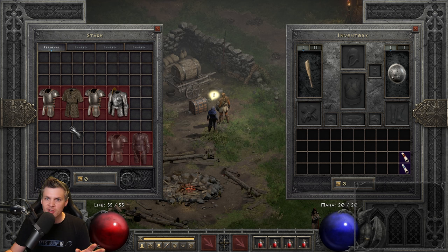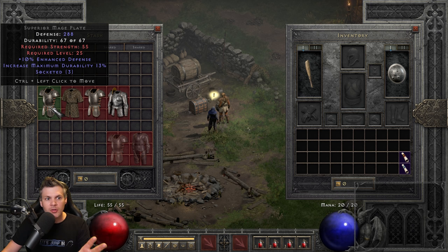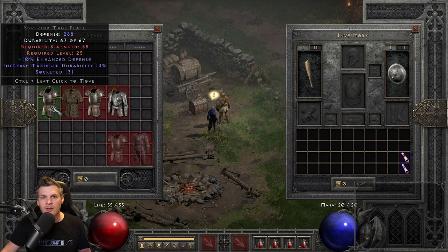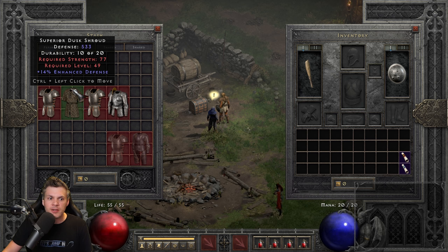The next two runewords are Enigma and Fortitude. For Enigma, I recommend either a Mage Plate, Dust Shroud, or Archon Plate. The Mage Plate has a very low strength requirement of 55, so you can nearly equip Enigma without investing any strength points — just base strength plus a decent Torch and Annihilus. This enables builds like a Hammerdin with literally no strength invested. The downside is it has lower defense.